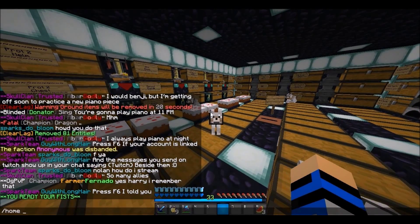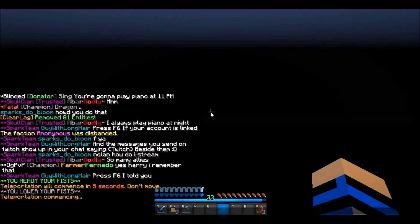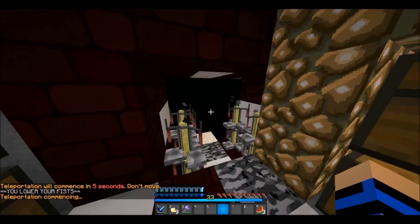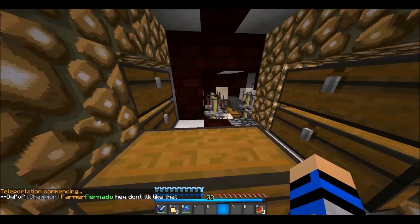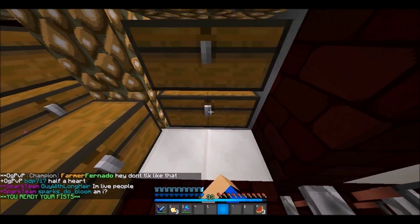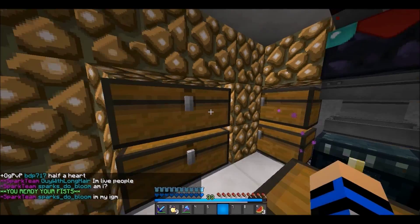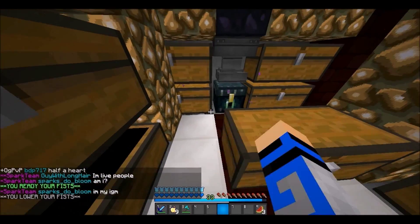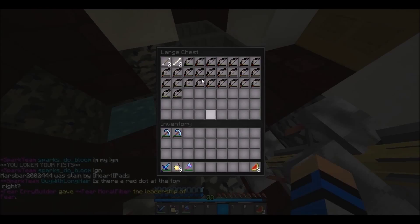All right, let's go to the skeleton grinder. I share this with a couple people — BeamJ and Cat. There's some random stuff through here. BeamJ's chest — I don't want to move it right there.